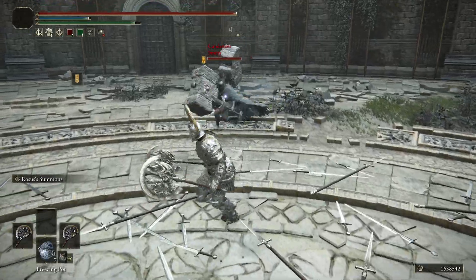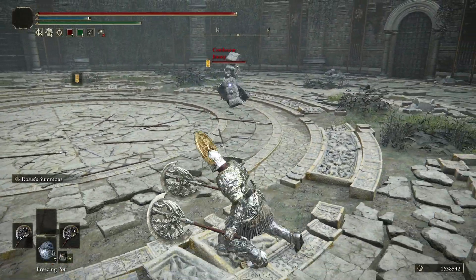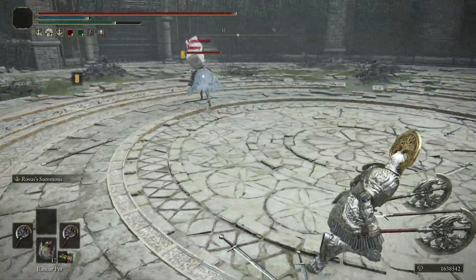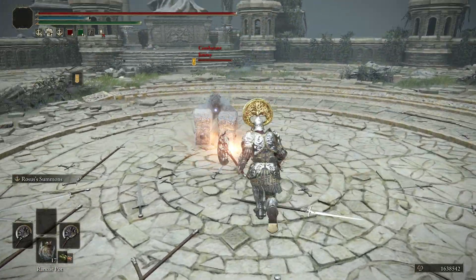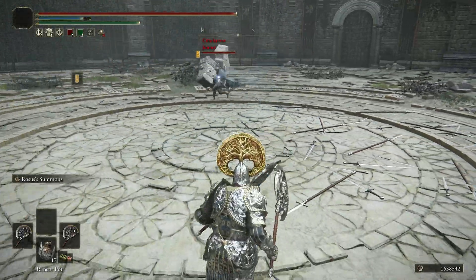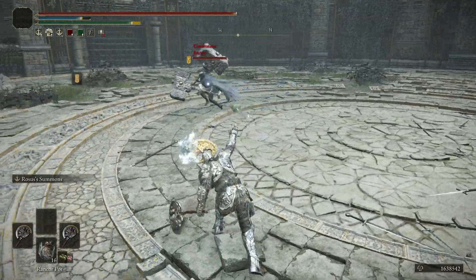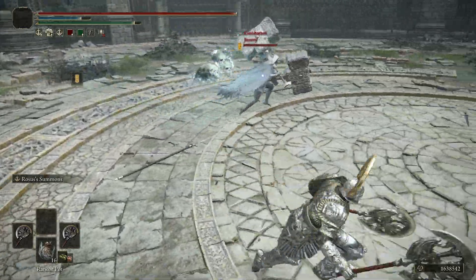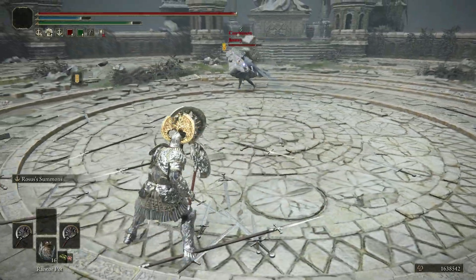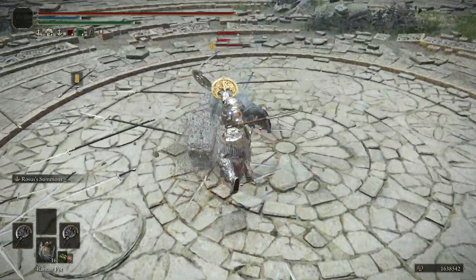Going with Frost. I've got to be careful here because if I get hit by that, he's got Royal Knight's Resolve on it. I'm probably going to die. I don't know if I'm going to die in one hit or not, but I'm definitely going to be in trouble. Let's use that to apply some pressure. 332 damage — wow, he felt that.